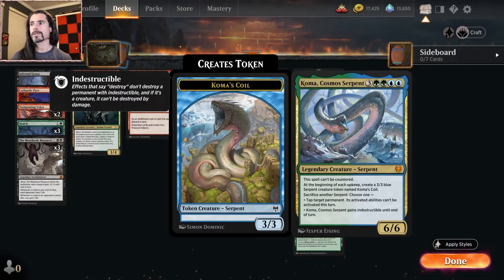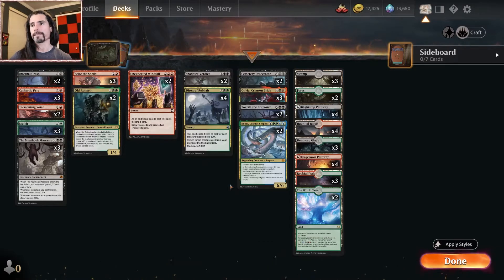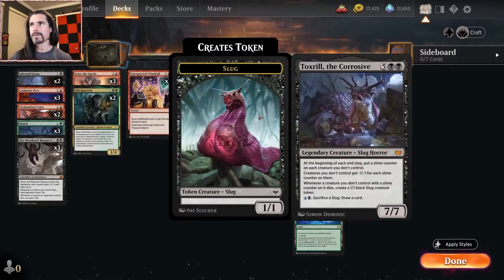Koma, Cosmo's Serpent, is a three green-green blue-blue, six-six serpent. This spell can't be countered. At the beginning of each upkeep, create a 3/3 blue serpent creature token named Koma's Coil. Then sacrifice another serpent and choose one: tap target permanent — its activated abilities can't be activated this turn — or Koma, Cosmo's Serpent, gains indestructible until end of turn.